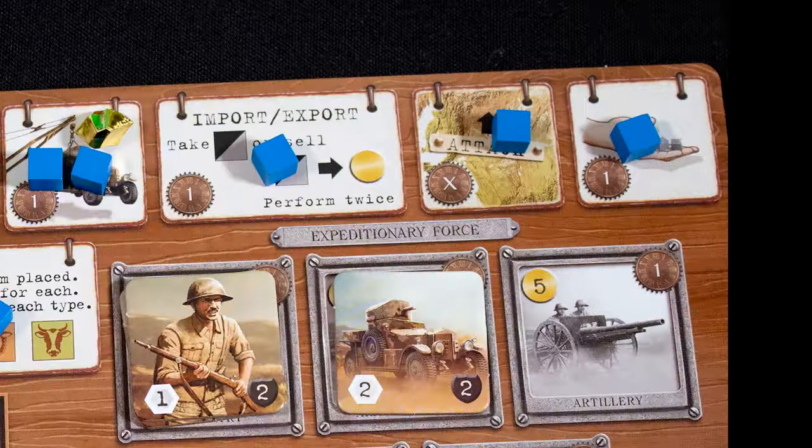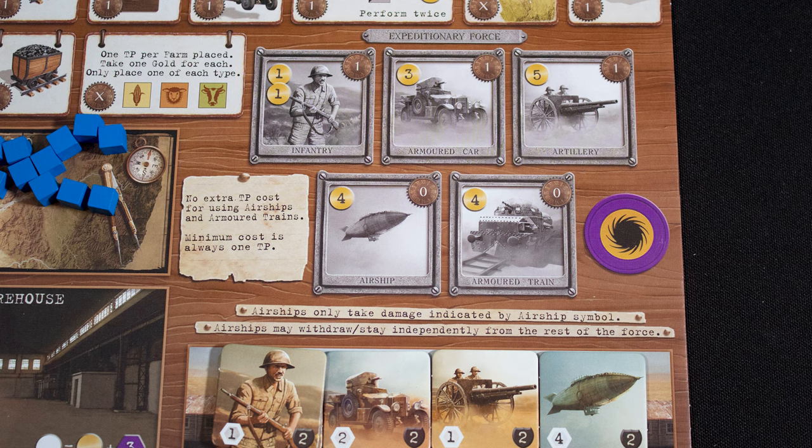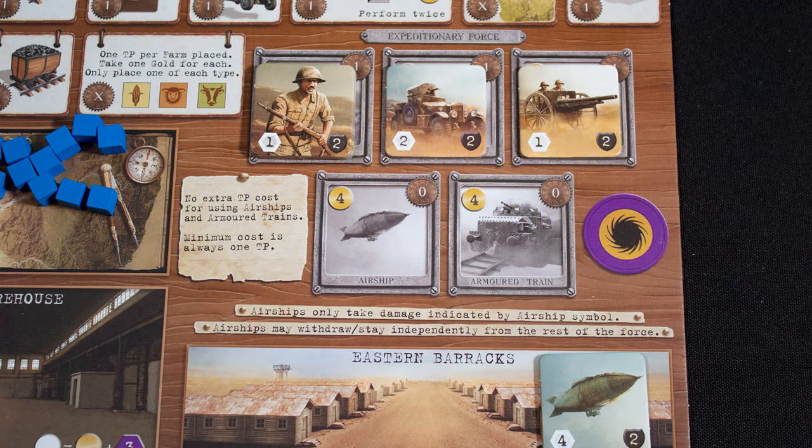If you want to do an action with a marker on it, pay one gold for each marker. You can also use this action to clear all your markers. Let's look at the attack action.